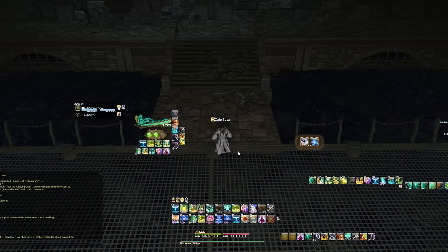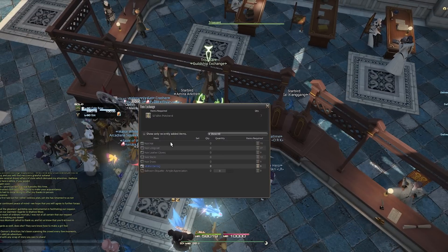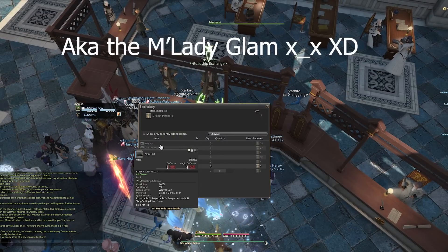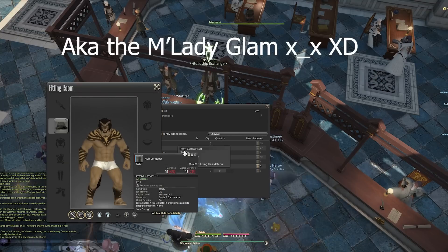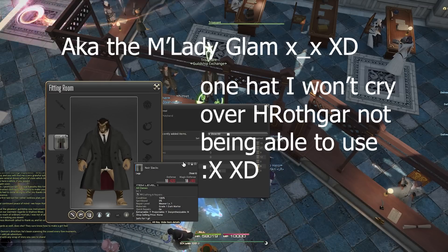These are special currencies that can be traded in with Croissant for various items like the inspector glamour — "noir" does mean black in French, so hooray for being Canadian, it helped me read that. He's really going to be your source for all of the goods you get from these dungeons.